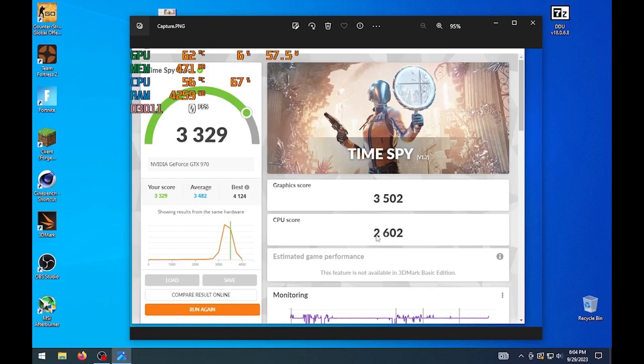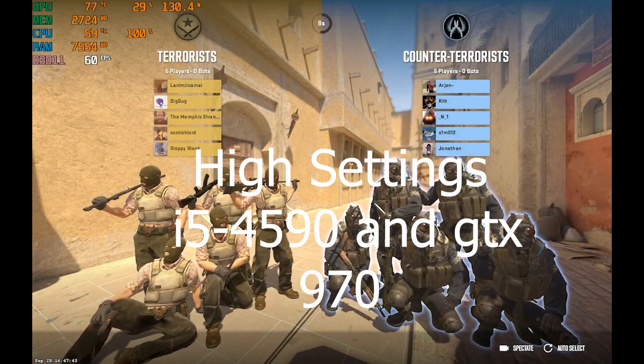Testing with an i5 4590, 16 gigs of RAM, and a GTX 970. Here are the Time Spy scores: 339 overall, graphic score 3502, CPU 2602. It's a free benchmark if you want to run it.